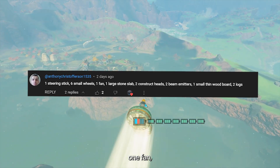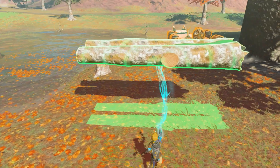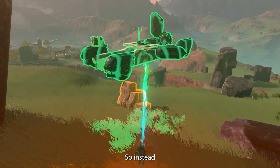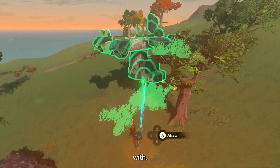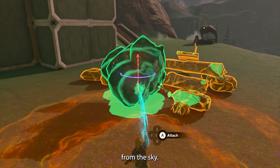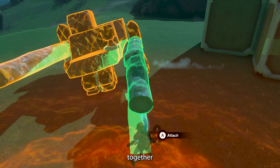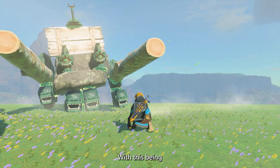One steering stick, six small wheels, one fan, one large stone, two construct heads, two beam emitters, one small wood board, and two logs. When I first read this, I thought that sounded like a bunch of ingredients for a recipe — until I read the second comment where it stated it was for a vehicle. So instead, I decided I want to see what kind of outrageous creation I can come up with. In no time at all, I had gathered all the items, and even grabbed one of the large rock slabs that fall from the sky. While building, I discovered the way I was putting the items together was starting to create what looked like a disheveled mech, so I took that idea and ran with it — with this being the final result.